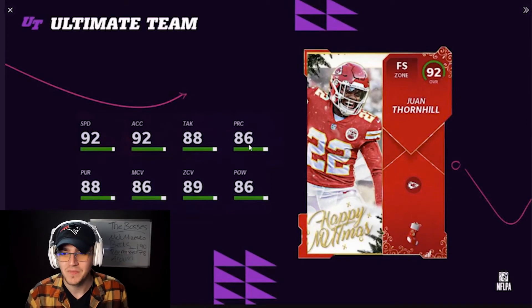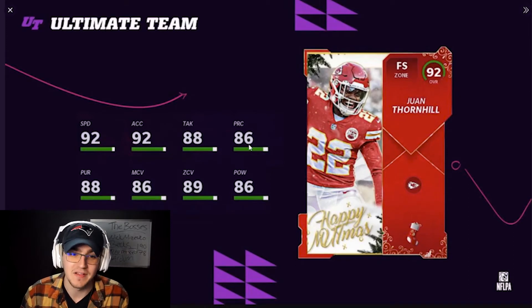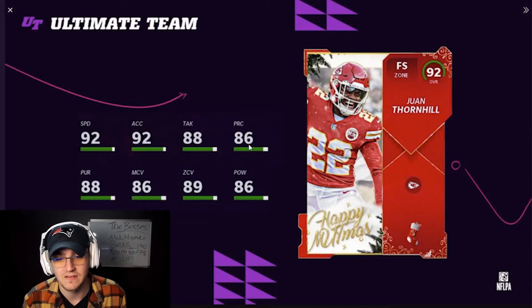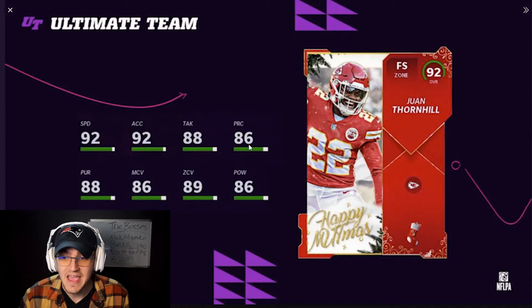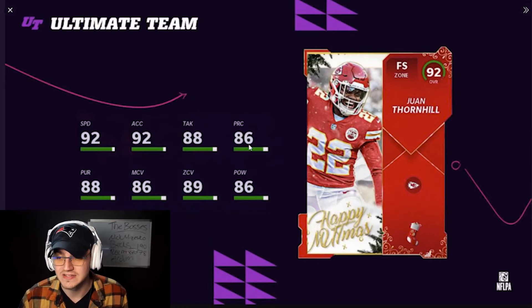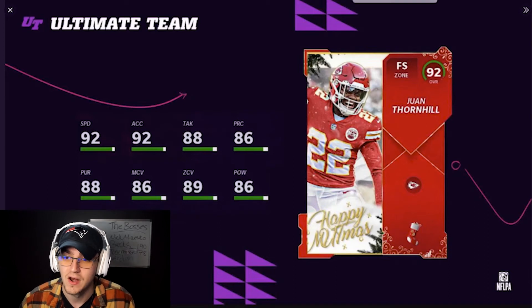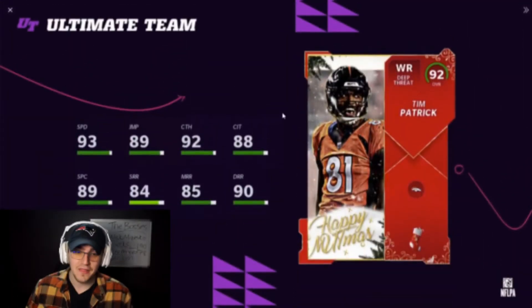Juan Thornhill — another safety. We're going DB heavy here, but the last pick isn't a DB. Thornhill again has that zone archetype, 92 speed — not great — but he's got 89 zone and 86 man coverage, so the coverage stats are what make this card really good. 92 acceleration, 88 pursuit, and 86 hit power on Thornhill. Super exciting, and the zone archetype helps with chemistries.